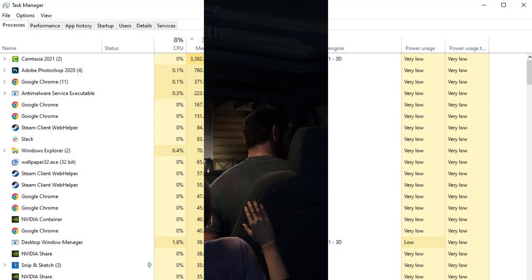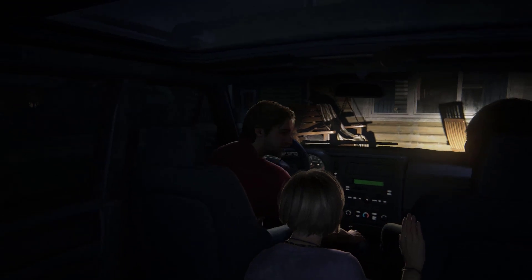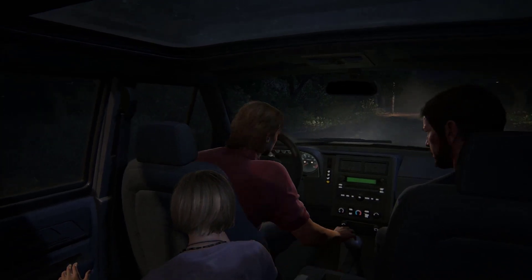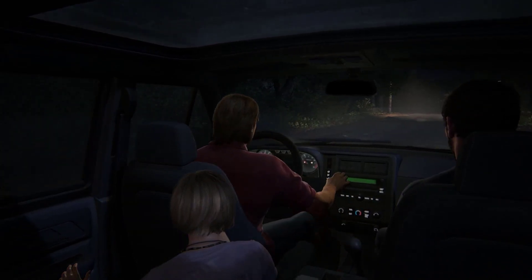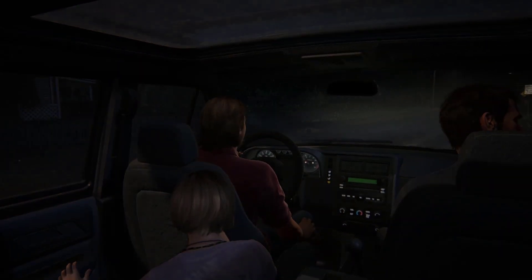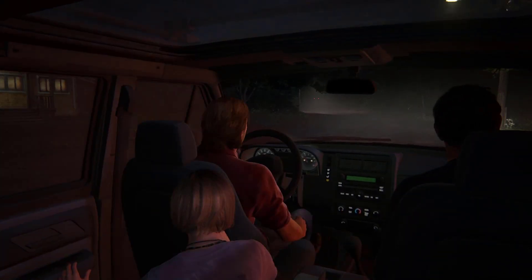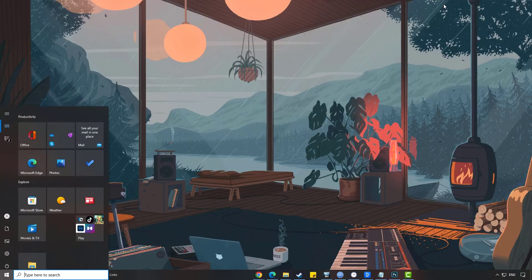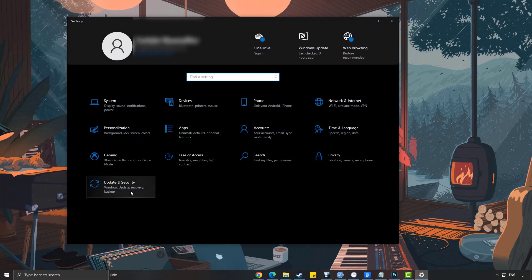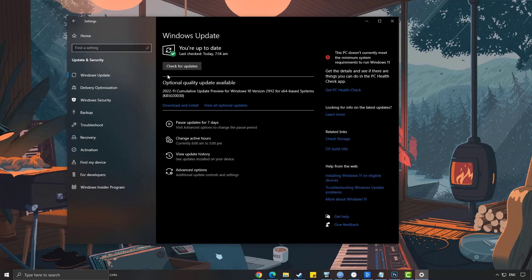To avoid crashing issues while playing the Last of Us Part 1, it is important to ensure that your computer is up-to-date with the latest Windows updates. These updates often include bug fixes, improvements, and security patches that can help resolve issues with the game. To update Windows, press the Windows logo key on your keyboard, open Windows Settings, select Update and Security, select the Windows Update tab, and click Check for Updates.